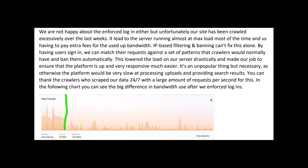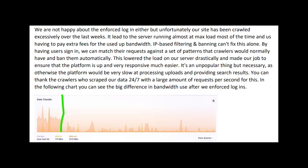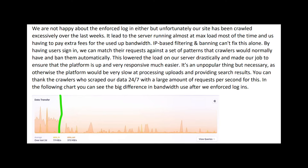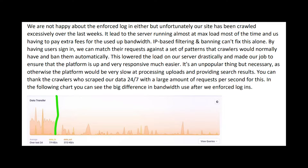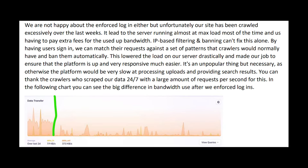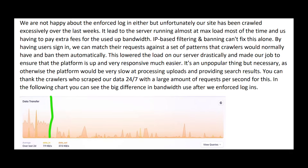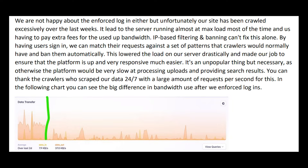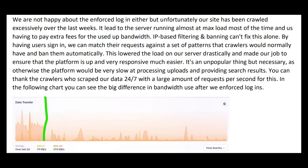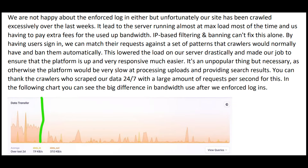Something asked about frequently is the attachment of Discord to their platform. I'm going to read verbatim what was said by Gangstar: 'We are not happy about the enforced login either, but unfortunately our site has been crawled excessively over the last weeks. It led to the server running almost at max load most of the time and us having to pay extra fees for the used bandwidth. IP-based filtering and banning can't fix this alone. By having users sign in, we can match requests against patterns that crawlers would normally have and ban them automatically. This lowered the load drastically and made keeping the platform responsive much easier. As otherwise the platform would be very slow at processing uploads and providing search results. You can thank the crawlers who scraped our data 24/7 with a large number of requests per second for this.' In the following chart, you can actually see the big difference in bandwidth use after logins were enforced.